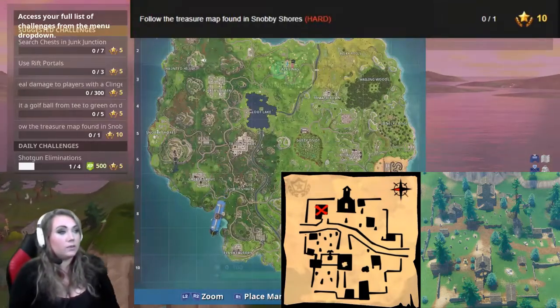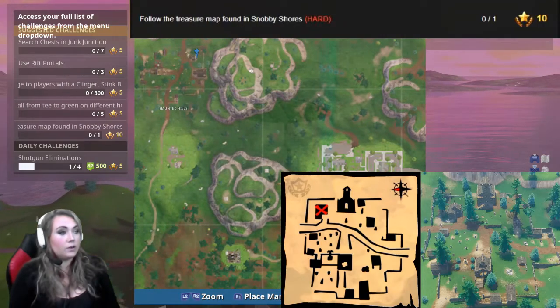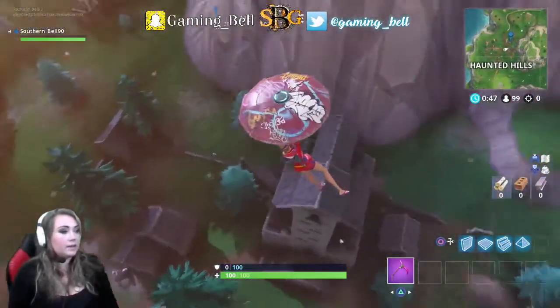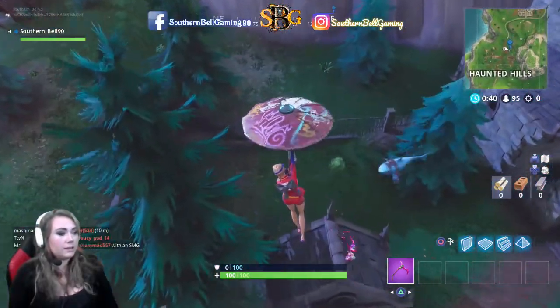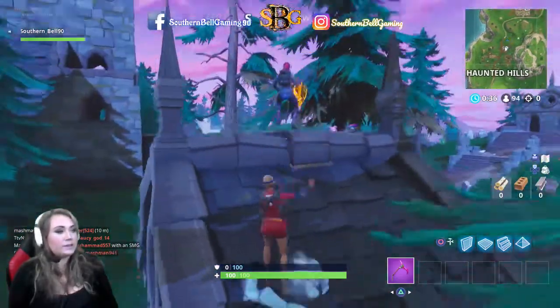For anyone who doesn't know, Haunted Hills is right over here on this area, and this is the building you're going to want to land on. There's the church — I'm not quite sure if that's a church, but I know it's a graveyard. It's just a big scary place. Right here — this is where the tier is.